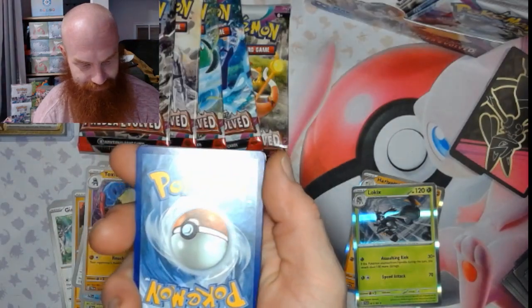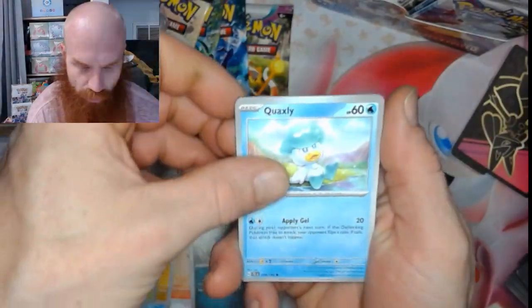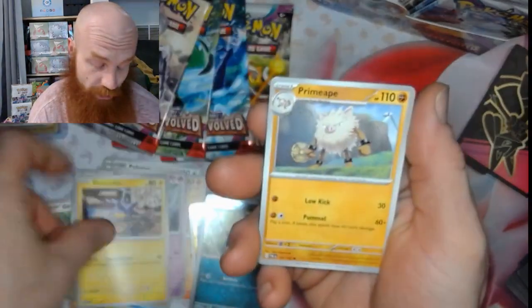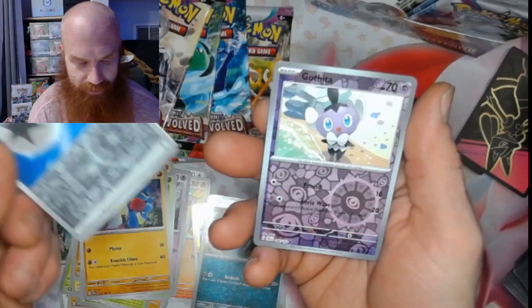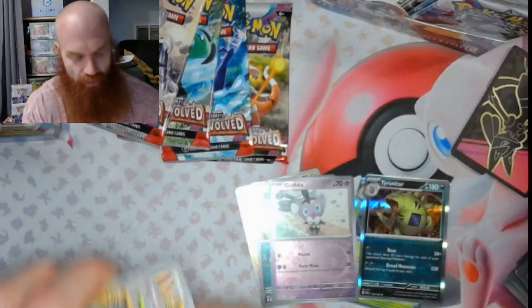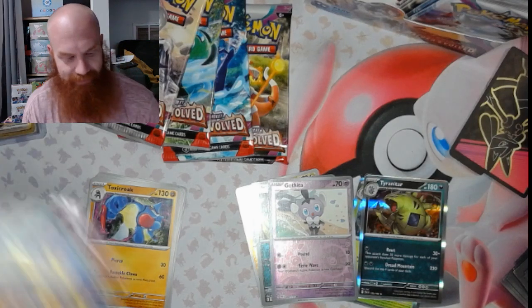Let's see what you get here. Alright, we've got a Ralts, Quaxly, Tinkatink, Pinchurchin, Primate, Brambleghast, Toxicroak, a little Jet Energy Reverse, Agatitha Reverse, and the Tyranitar all over. Oh man, haven't pulled a Hyper Rare in a minute — I'm excited, let's go!